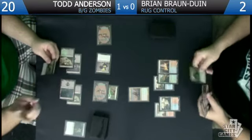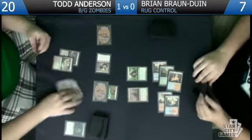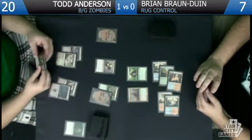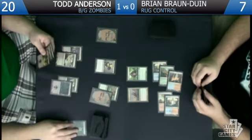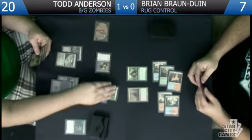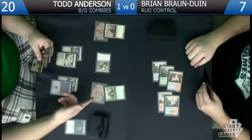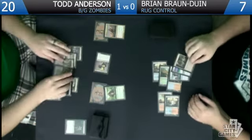There's a Thragtusk — how lucky. You go back up to seven. I don't really think I can afford to attack with my Shred Freak because he can just eat it with a Thragtusk and trade. But you take a lot of damage if you don't block the Dreg Mangler — you're at seven so you actually can't not block. I have to block here and then I'll be taking seven. Blocking here as well — you're going to be taking two from here and three from here. I have another Messenger — I'm dead.